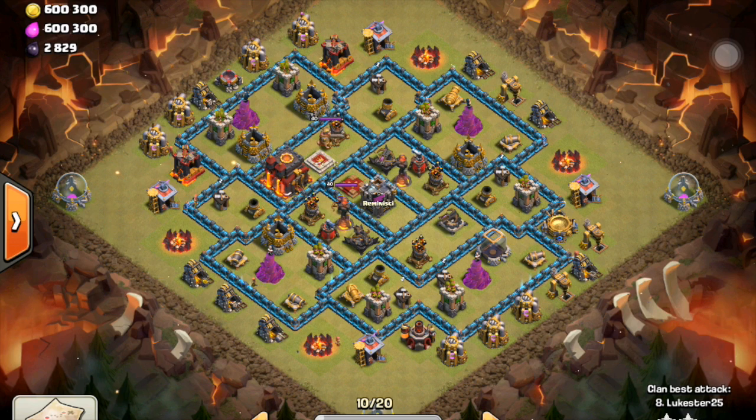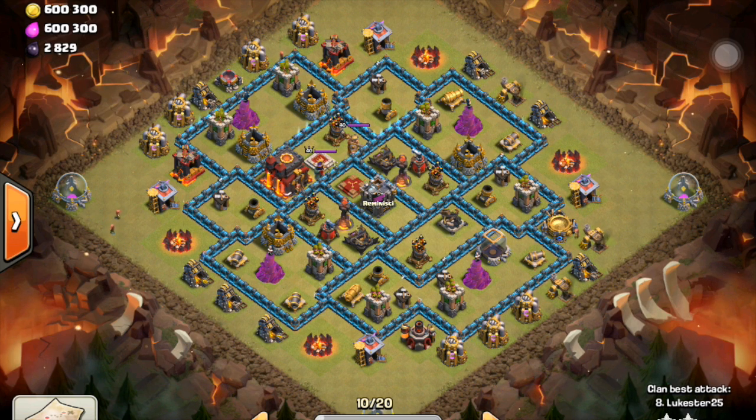The poison doesn't really get rid of them. So this episode, I'm going to show one of the two attacks of Lukester where he two-starred both. I thought this one was kind of interesting because it's not a totally maxed out base, but he already has level 40 heroes.